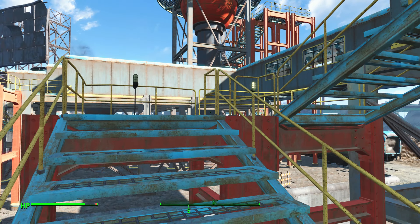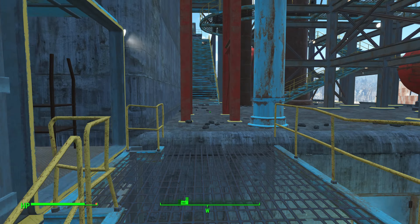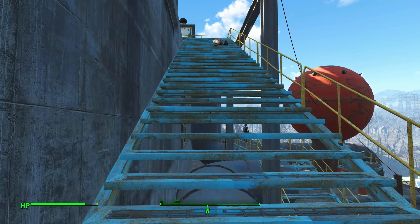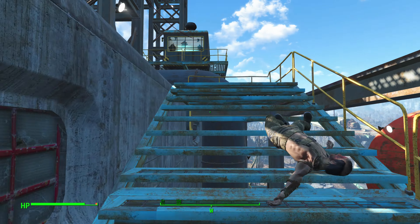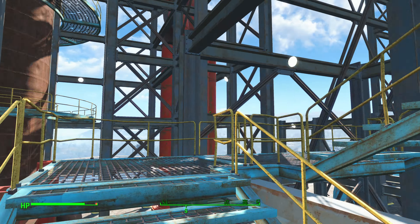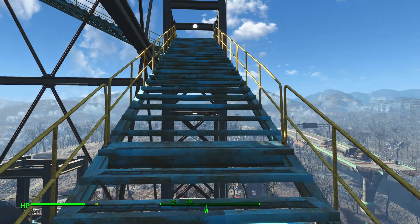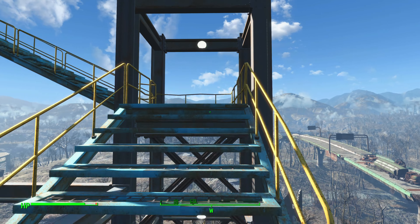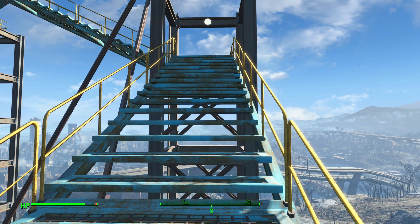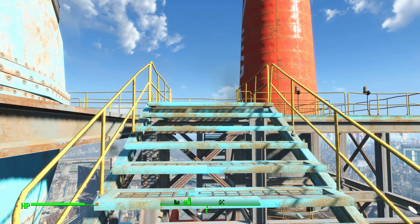Follow this staircase all the way up, and once you get here, look directly in front of you and you should see another staircase. Follow that staircase up, and as you turn to your left you will see yet another staircase. Go up this staircase all the way to the very top, and you will come to that platform we saw from near the entrance of the plant.